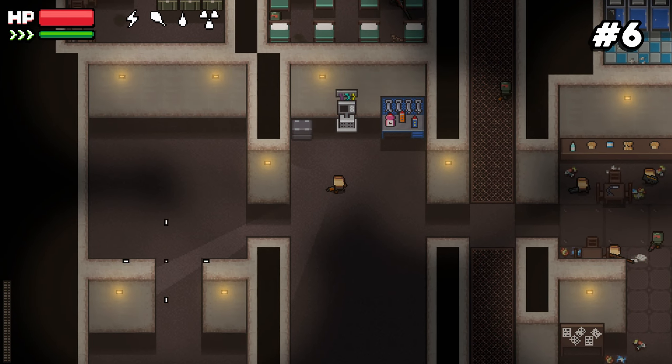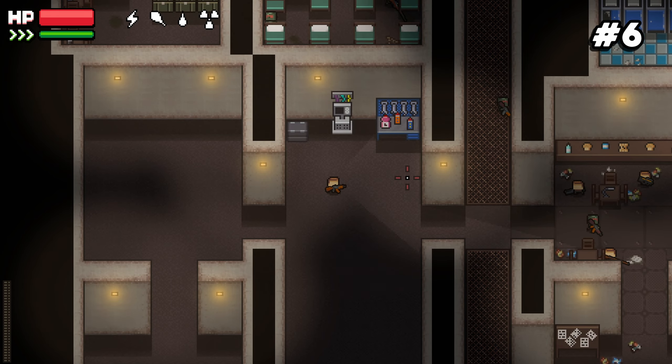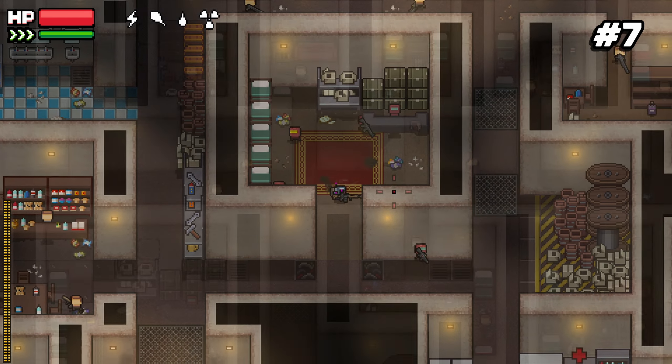Number six: when you start a new playthrough, the weapons you get at the very beginning won't be loaded, so make sure you reload them before you go into raid or at the start of a raid. Number seven: you can sleep in any of the beds in the bunker — it doesn't matter which one.